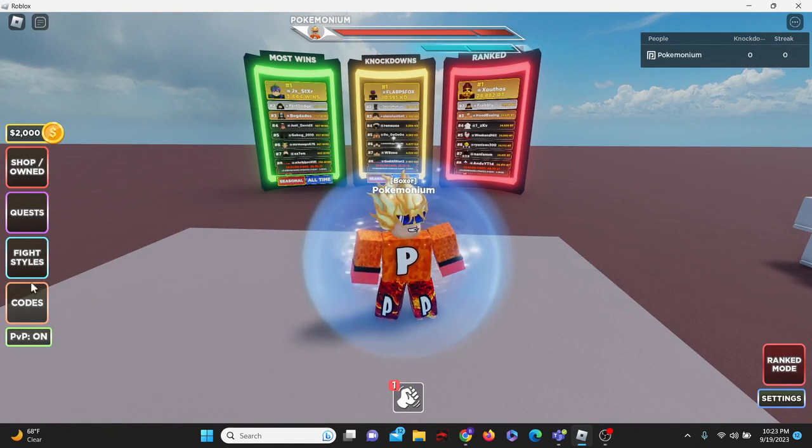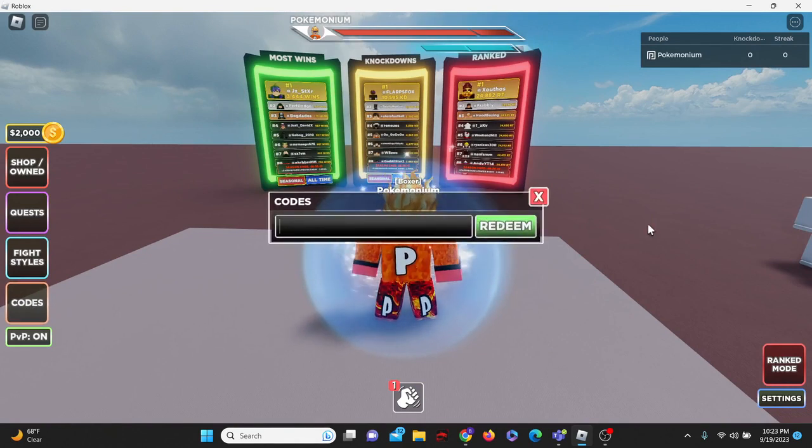So to enter codes, come here to the left side of your screen, click on the codes button, and let's get started with the first code. And that is the code KIMURA — K-I-M-U-R-A — in all lowercase. And we just got 10 spins.